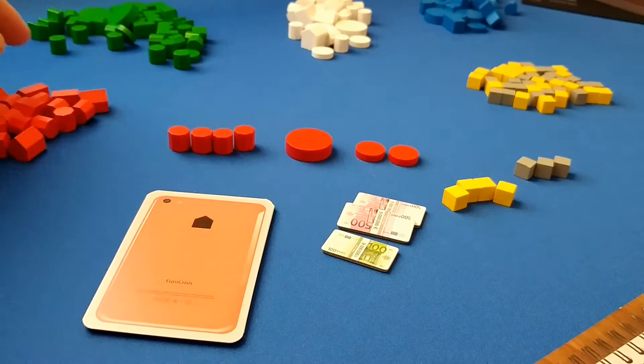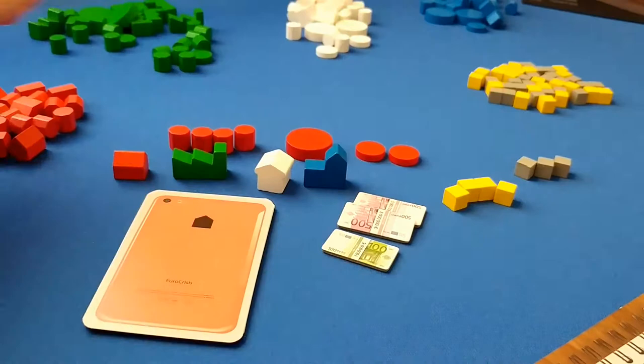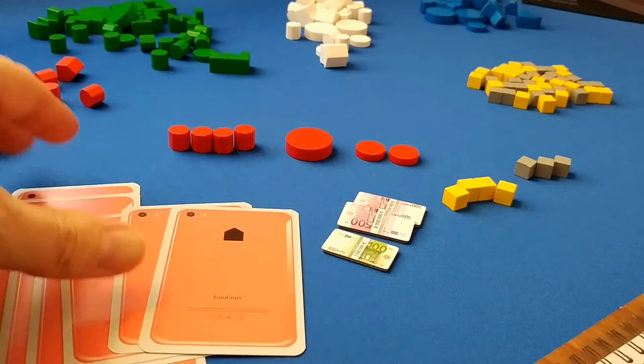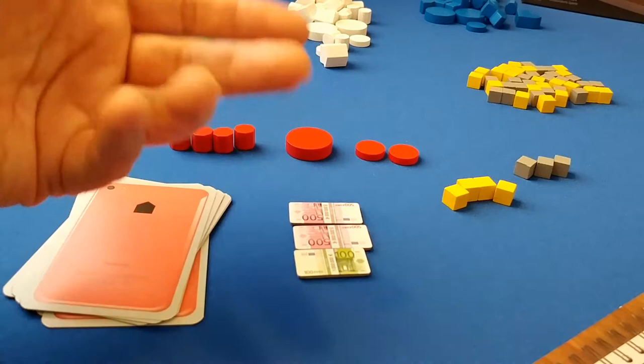Each player has their own board showing which industries they own. Players also get eight action cards used to choose actions each round, playing four of them per round. Each player starts with money: player one starts with $11 million, player two $12 million, player three $13 million, and player four $14 million.